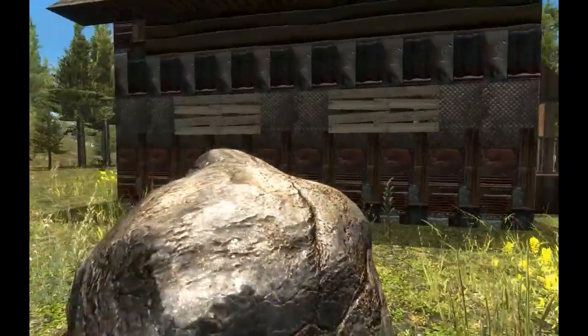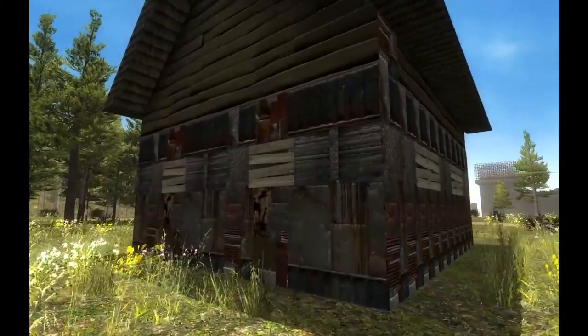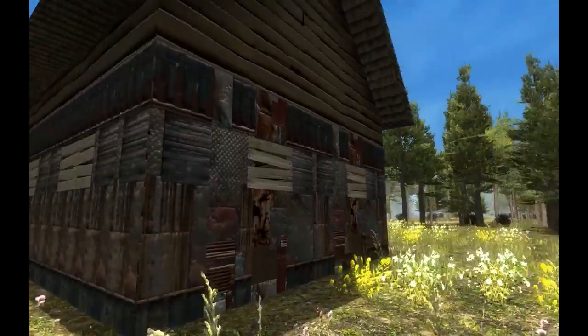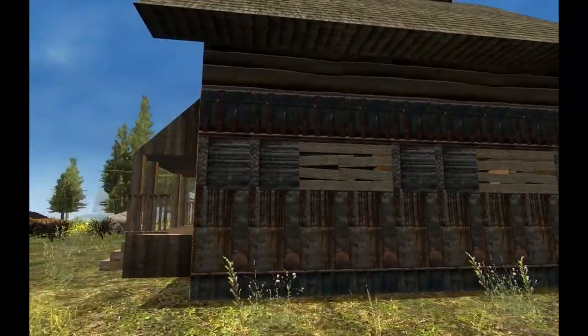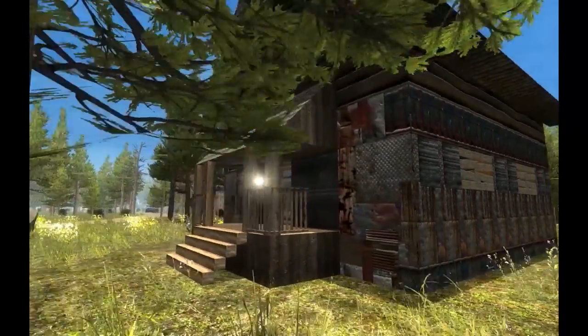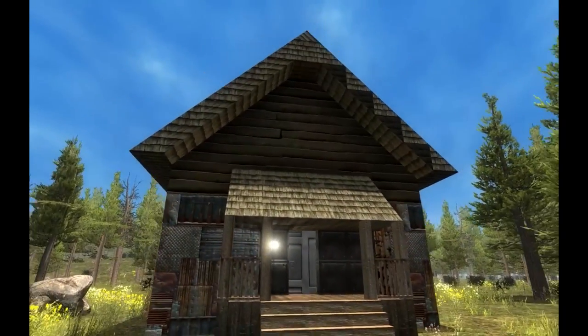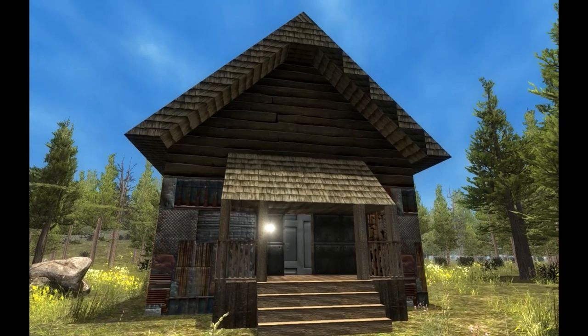Well, you know, I boarded up the windows, I put some iron around the back side of the house. I think it looks pretty good. We're fucked. This is the fortress. And the plan is we're gonna go in and we're gonna play on insane mode and see how long it takes the zombies to take it down.